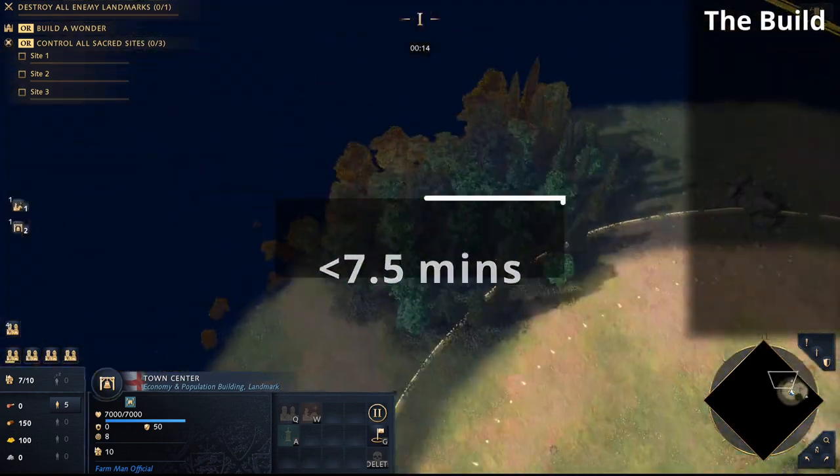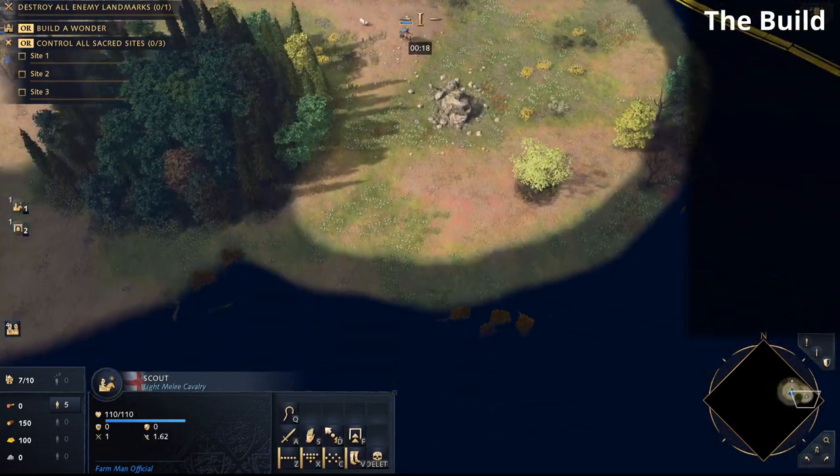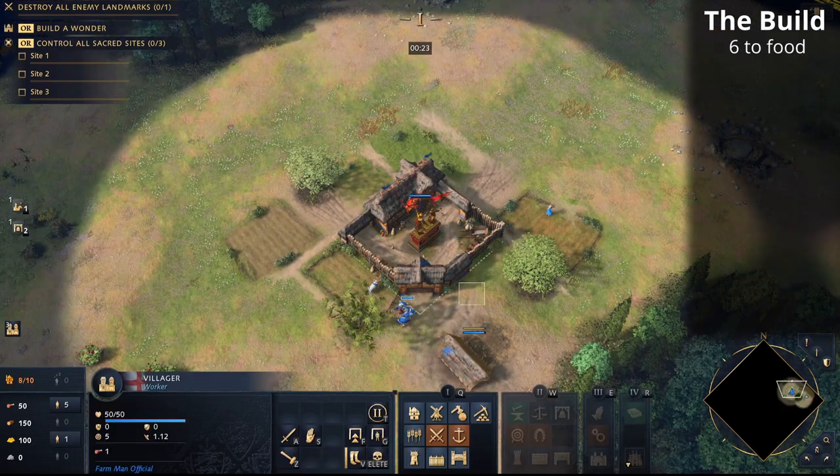First things first, as usual with build orders, you start off by queuing villagers from your town center. Take your scout out and about to find as many sheep as possible — the first six villagers go to sheep underneath the town center.